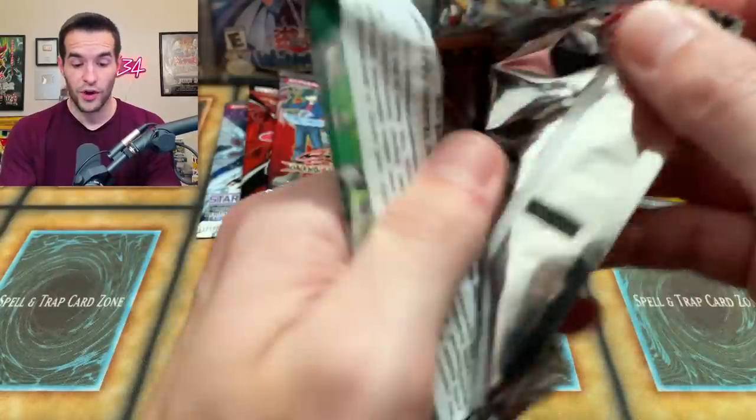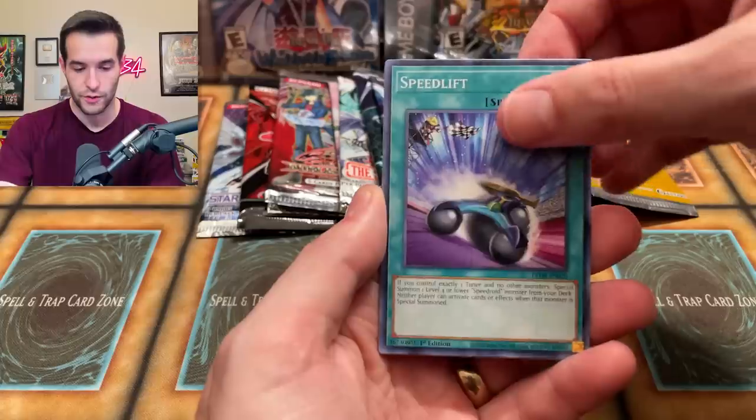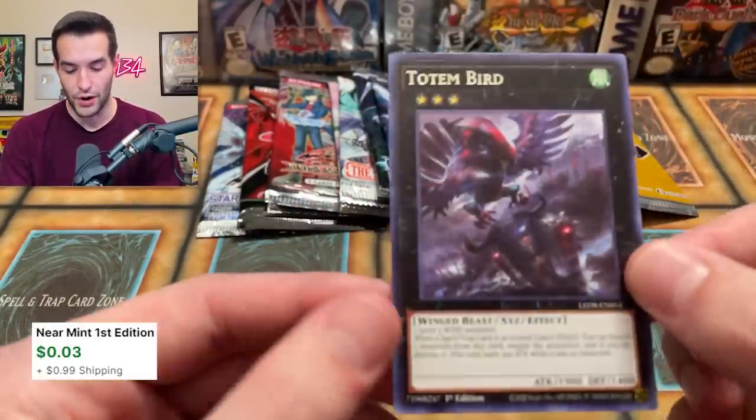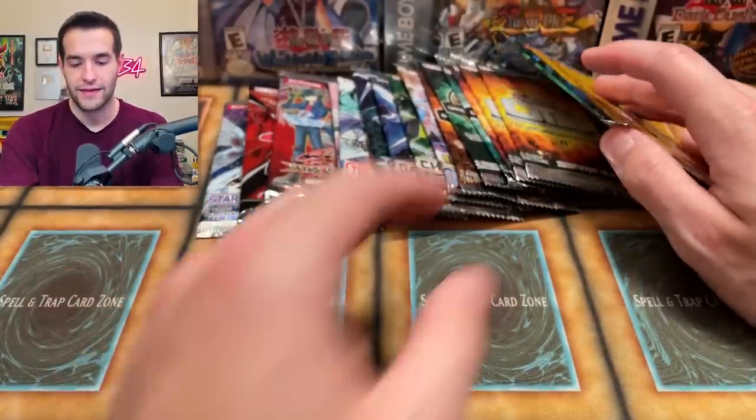Let's do a Synchro Storm — this one belongs at the beginning but we could still pull a $100 or better card which would be insane. Speed Lift, Necro Floor, Synchro Explorer, Rush Warrior, and the Totem Bird. Okay, nothing great there.